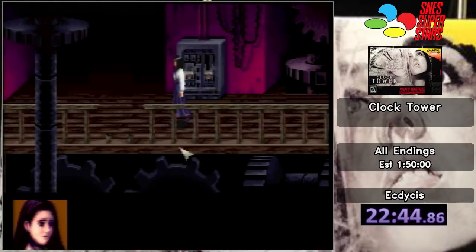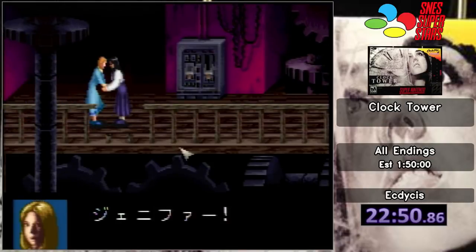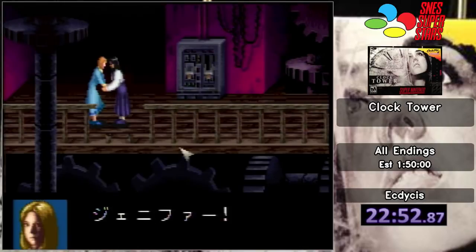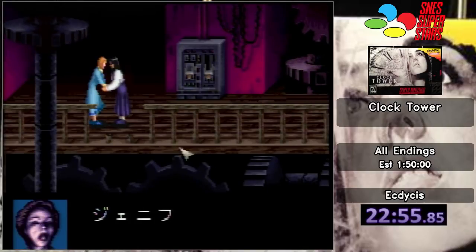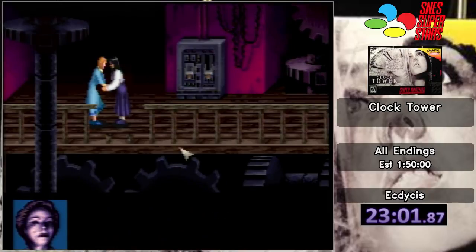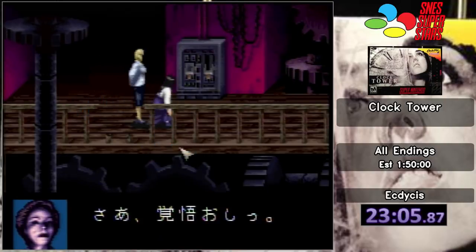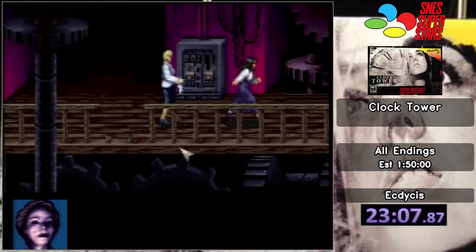Anyway, we got the proper ending because we're walking over, and we're going to see our friend Laura. Look guys, it's Laura. How sweet. Oh, nothing bad will happen to Laura, right? And look, it's Miss Mary too — she's going to help us, she's going to give us more wine for our teenage high school party. Yeet! And then Mary just yeets Laura off the top of the clock tower.